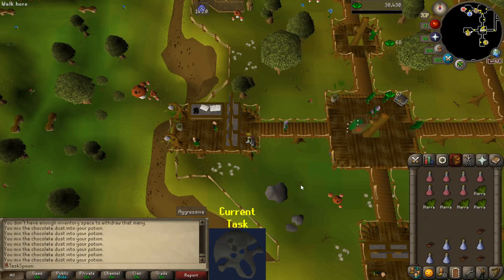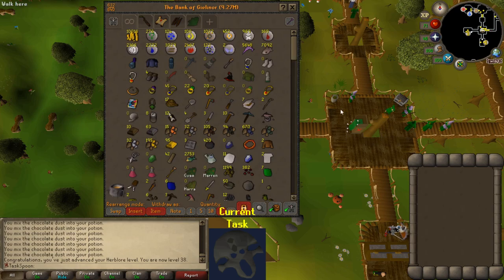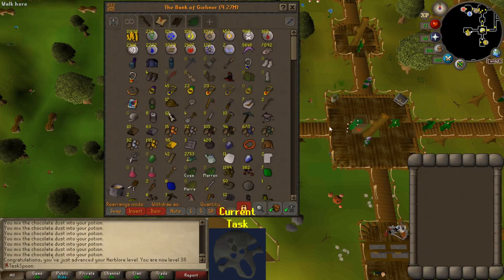38 Herblore - I can make prayer potions finally! I had a bunch of low-level herbs in my bank, used them all and I have 41 ranarrs. I think I have some planted, so I'm going to do a farm run and birdhouse run, then make some prayer potions. I'll need to get some snape grass but that's easy. Turns out I can't get proselyte yet - you need to do Slug Menace which requires 30 Runecrafting, and that's the only skill I don't have. My prayer bonus is still okay though. I wish I had a god book.